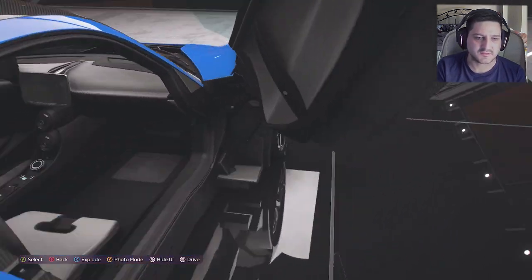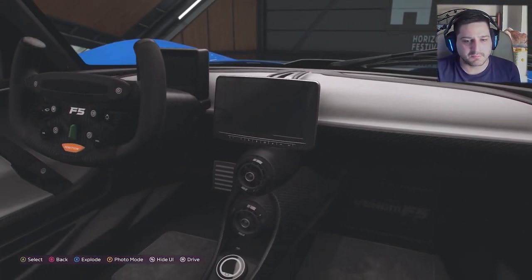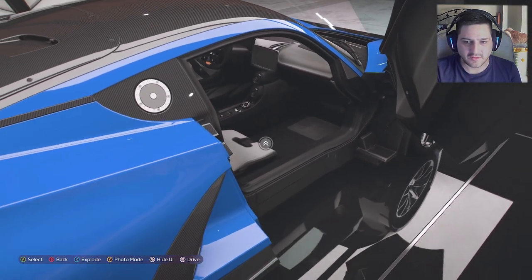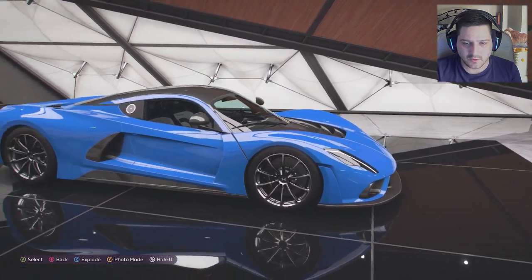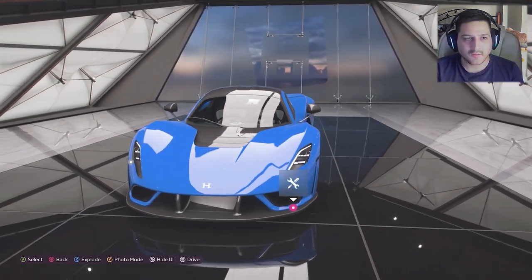We'll go in here real quick just so I can show you guys. Don't forget to like, subscribe, and turn on your bell notifications. It's just a bunch of screens, some buttons, and literally some floor mats which look like they're just tiles. The doors open — they're pretty sick the way they open. We can turn the lights on, but it's not really making a difference.